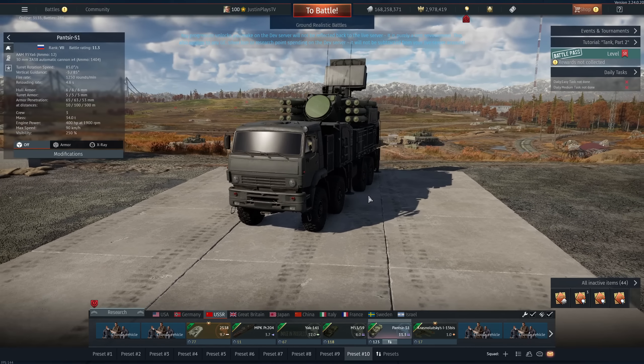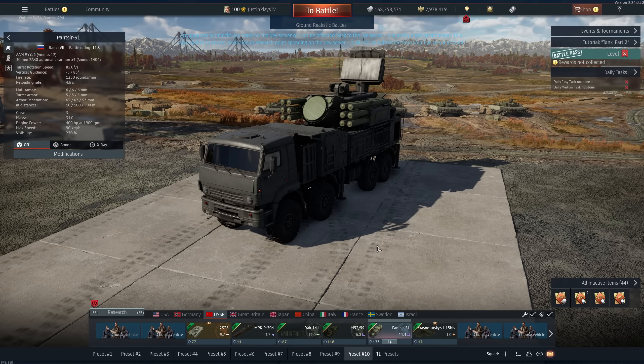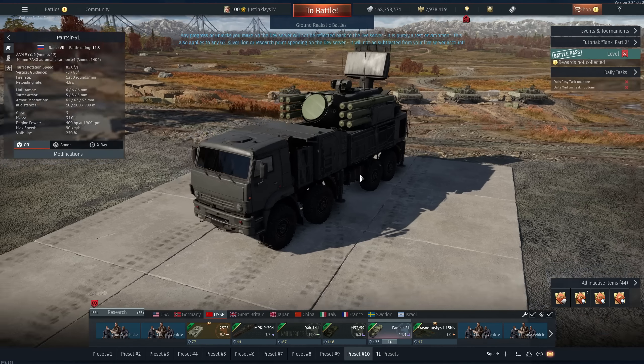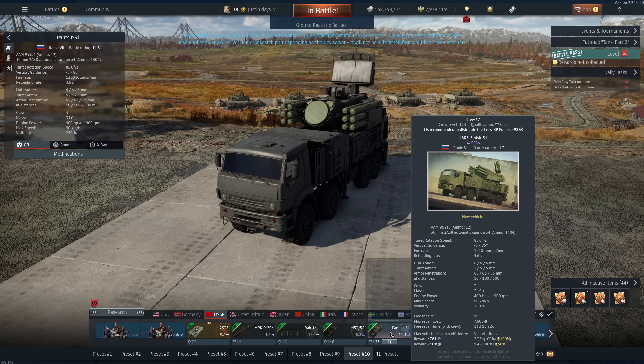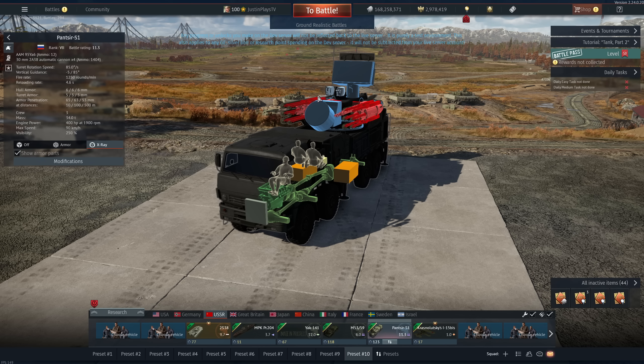What I consider the star of the entire show: the Pantsir S1. This thing doesn't need an introduction — it's basically the Flarak Rat equivalent for Russia. You get 12 of the 95YA6 missiles which can engage up to 18 kilometers at 1,300 meters per second. This is unbelievably stupidly good. It's going to spank F-16s doing ground pounding with GBUs. Great optics too: 5.8 to 28x with Gen 2 or Gen 3 thermal sights, infrared search and track, and extended range up to 38 kilometers. You also get a 30mm gun, the same as found on the 2S6. This thing is going to be OP.